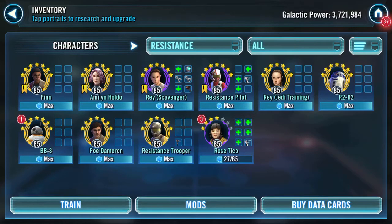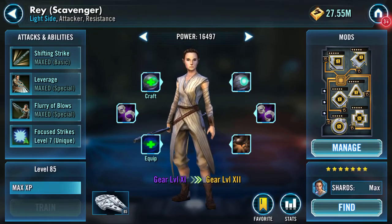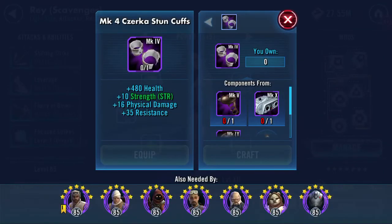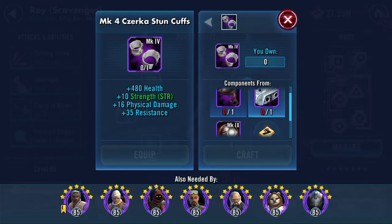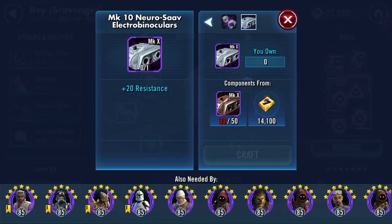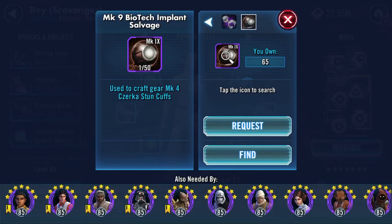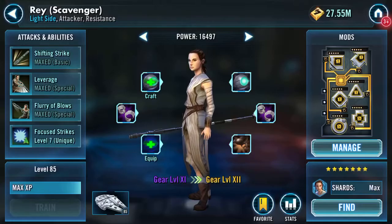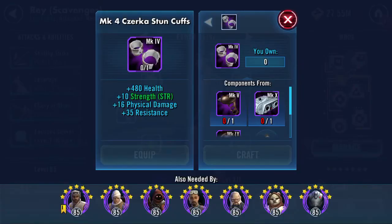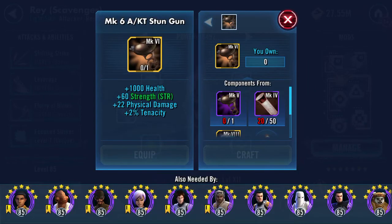Good afternoon YouTube. So inventory characters resistance — I don't know how many of these I've already put out. This has been such a long farm. These are atrocious: mark 4 Zerka stun cuffs, need a mark 5 stun gun, 50 mark 10 electro binoculars, and you also need 50 mark 9 biotech implants — so salvage twice. Plus of course you need lots of golden balls and a mark 6 stun gun.